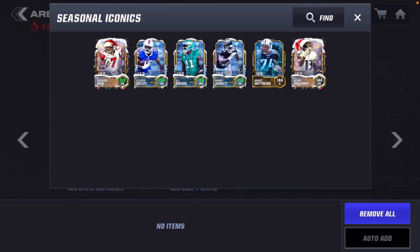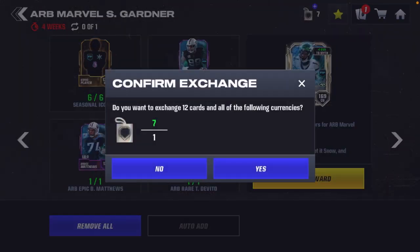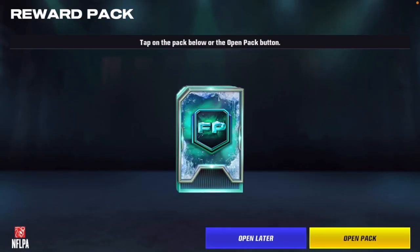We have a few Let It Snow players, an S4 player, and two Ultimate Freeze players going in the trade for the Marvel Sauce Gardner — a 169 overall cornerback. Let's go ahead and do it!